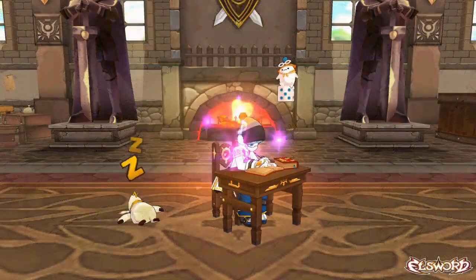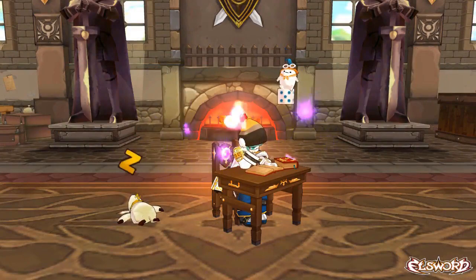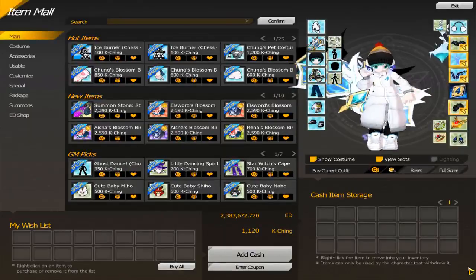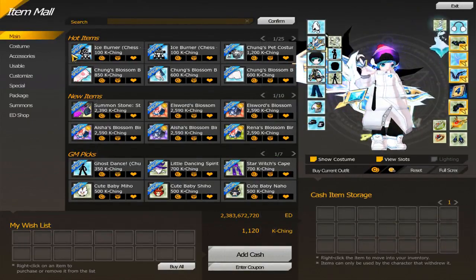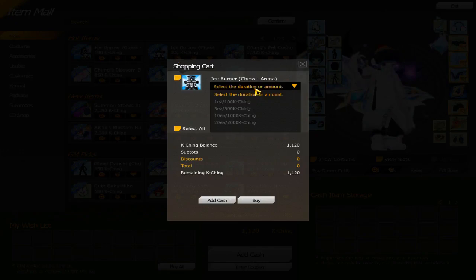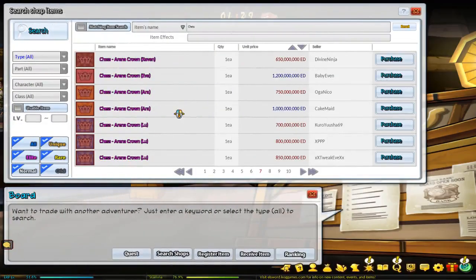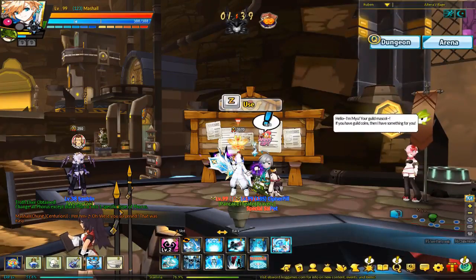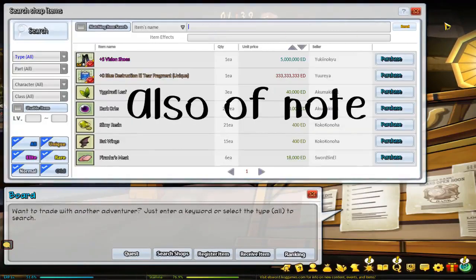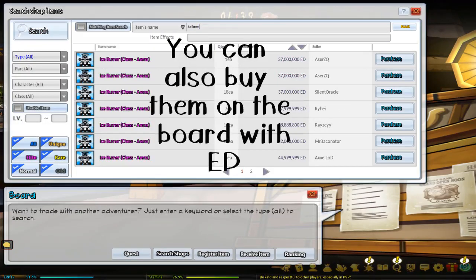This is going to be a little bit more interesting than the first two videos because this will be the first time I'll have to mention IBs, or Ice Burners. Ice Burners are a mechanic that allow users to spend real money on the game to roll for in-game items such as costume weapons, accessories, and other items at a pretty low to pretty high chance, depending on what you're trying to roll for. We will not be talking about IB accessories in this video — those will be saved for another time.